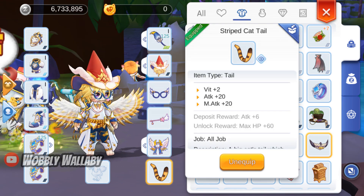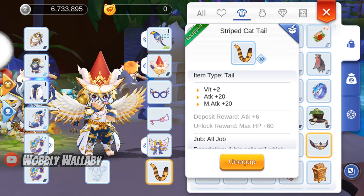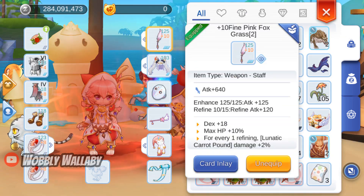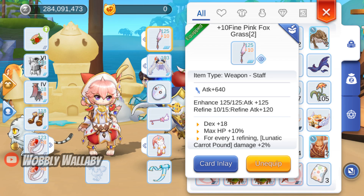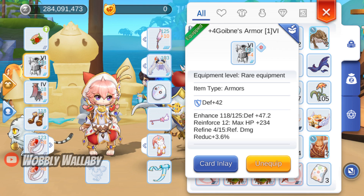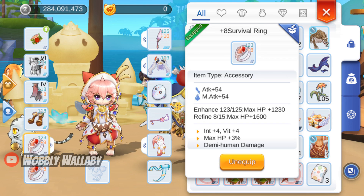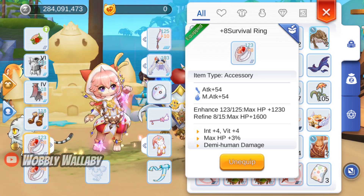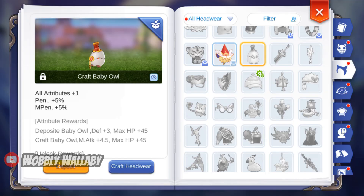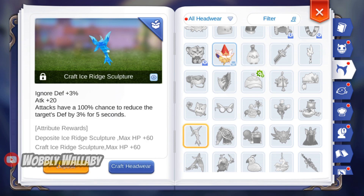For tail, I chose the cheap Striped Cat Tail for more vitality. For progression, I recommend saving up for the +10 Fine Pink Foxgrass as that will give you a huge boost in damage. Then get a socket of Go Beans and tier it up, followed by 2 plus 8 survivor rings. For back and tail, try to roll for something good in the gacha machine. If you can't get anything good for back, craft the Baby Owl for penetration percentage. If you can't get anything good for tail, craft the Ice Reach Sculpture for Ignore Defense percentage.